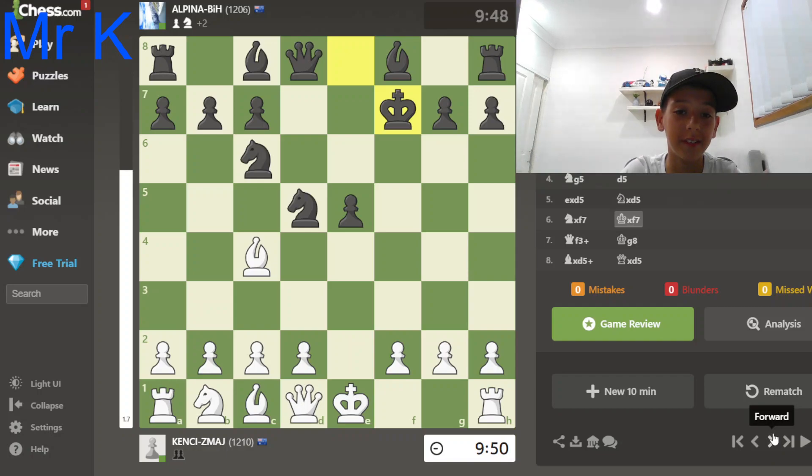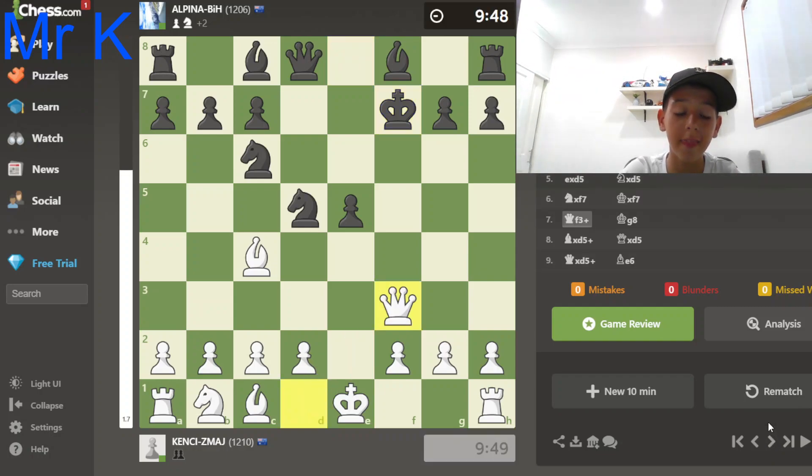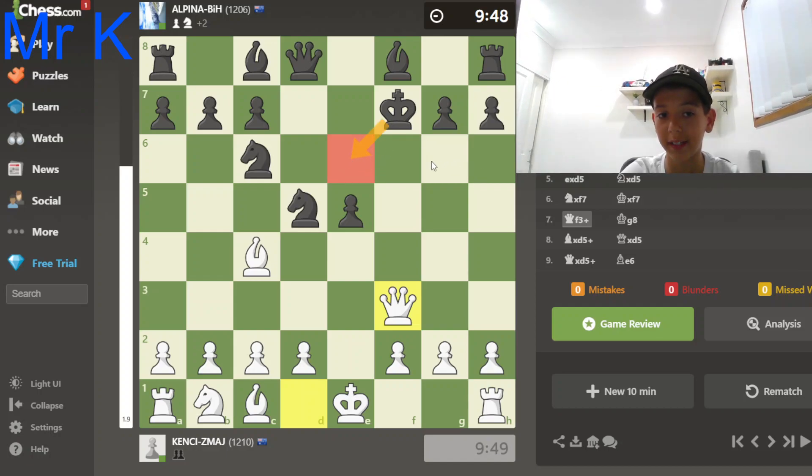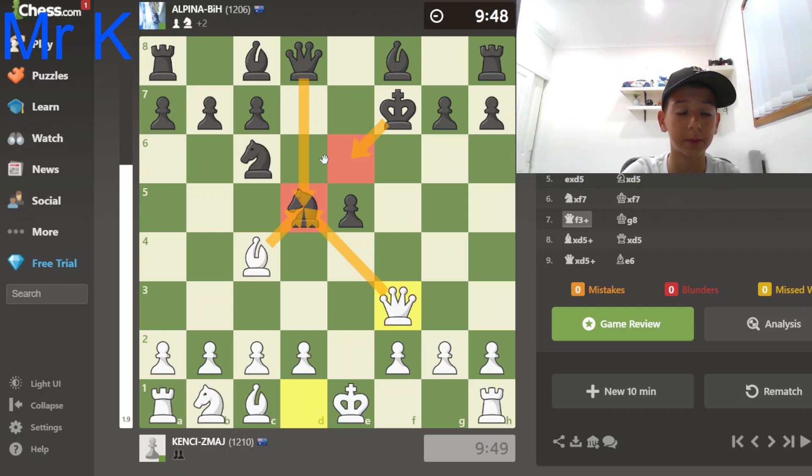My opponent captured my knight. Now, that brings a check at f3 with my queen. Now, the right move for my opponent is e6 with the king. Why? I can't checkmate them — the only thing I can do is capture the knight, and we both recapture and trade queens. I would be in a better position. But that's just one way.